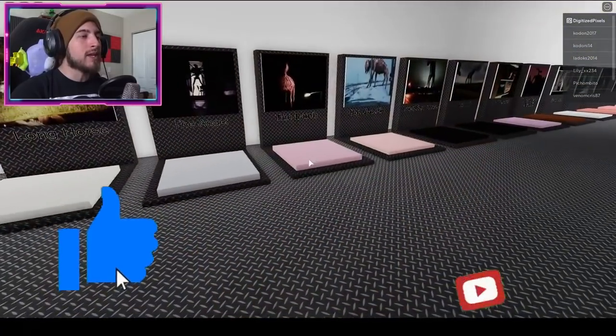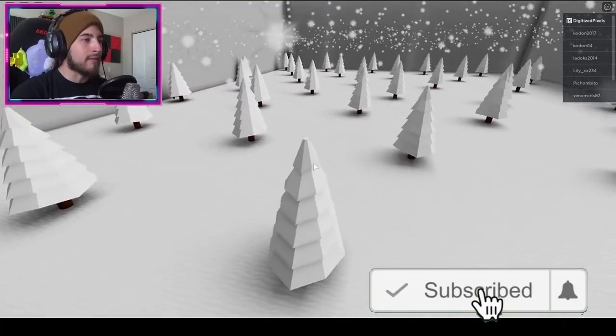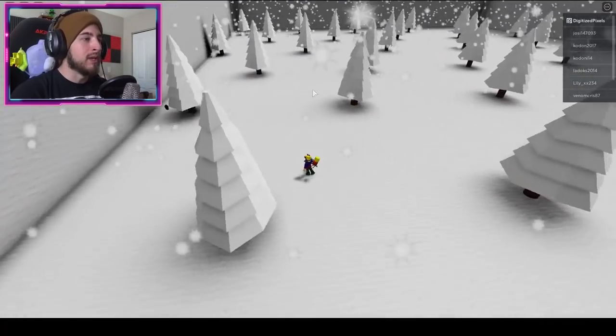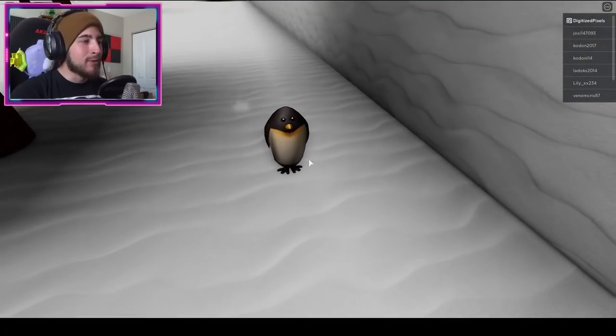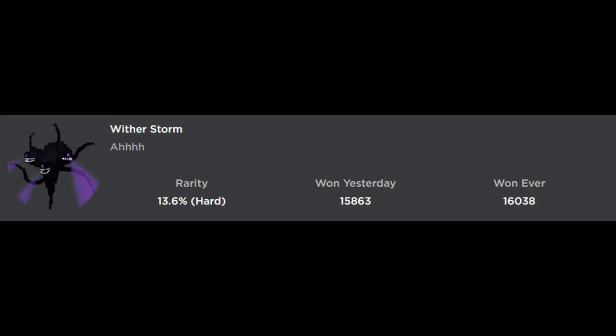The next badge is Cartoon Penguin. Go to Big Charlie, then go to your left side. Beware of Big Charlie the piggy. Under this tree it's going to be the cute little penguin. Noot noot.